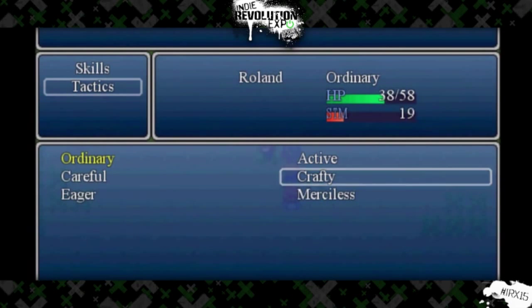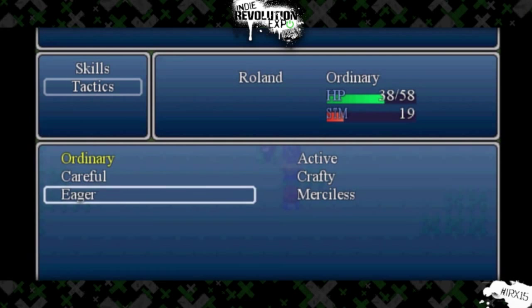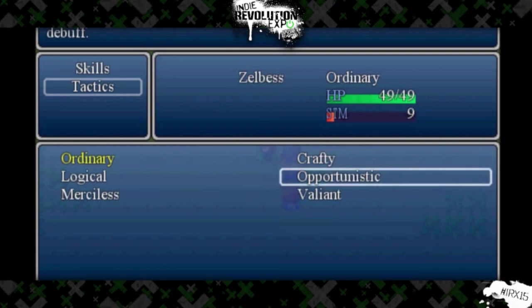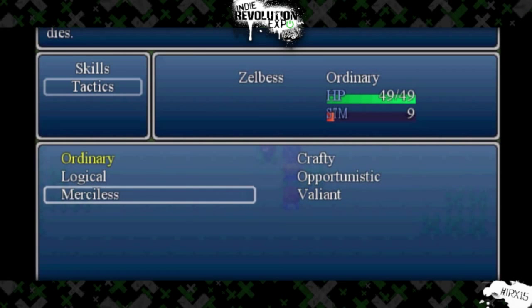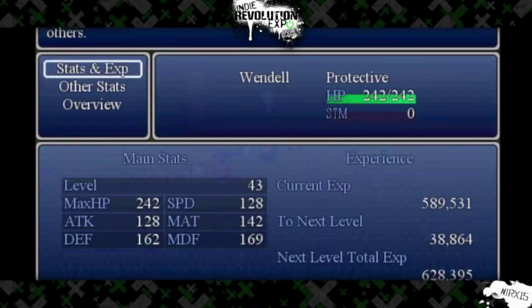They do use original assets — everything's original. It's really easy in RPG Maker to just use an asset pack, but they've gone the extra mile and created their own tile sets for everything.